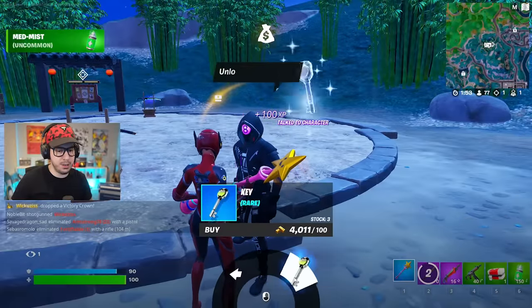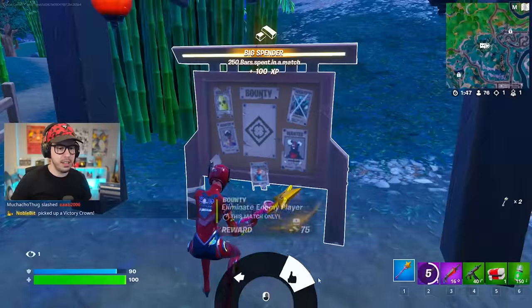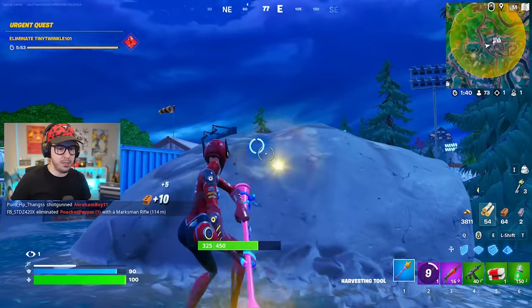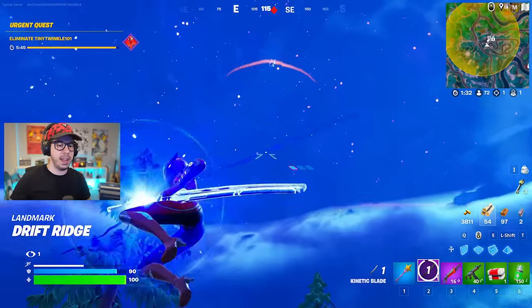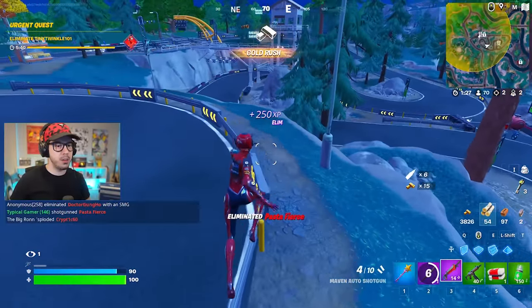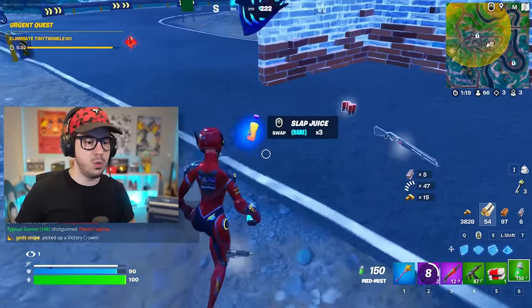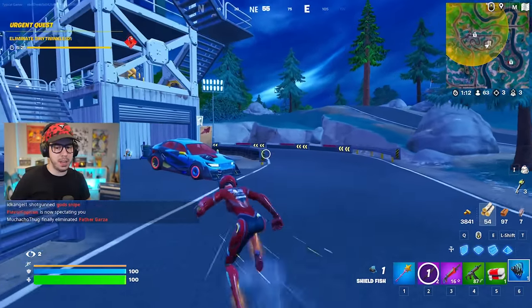I'm going to talk to this NPC and get the keys - I bought two too many keys. Getting a bounty and we're headed over to this racetrack. It looks like maybe nobody came here, which is perfect because there is a lot of materials. Somebody's right over there - coming at you. Bang, bang. You were chasing somebody, huh? Another one bites the dust, and they had a shieldfish. Let me drink this real fast. I think I saw somebody coming up the zip line.